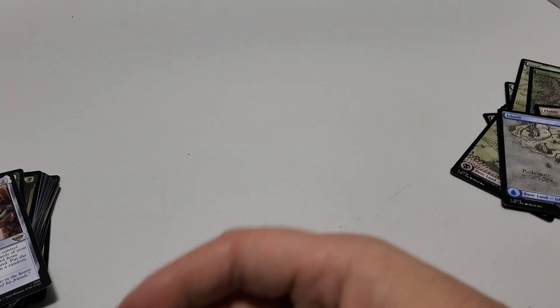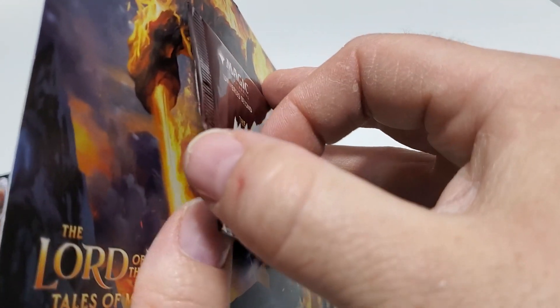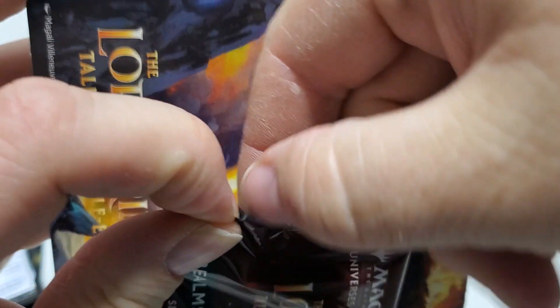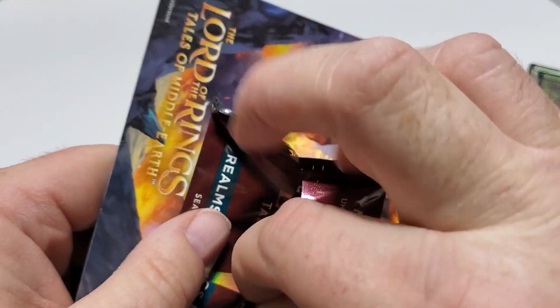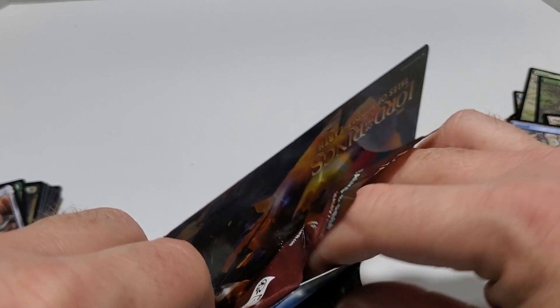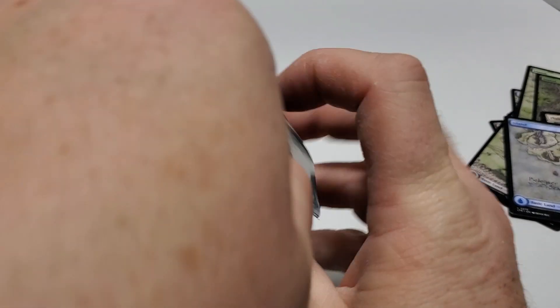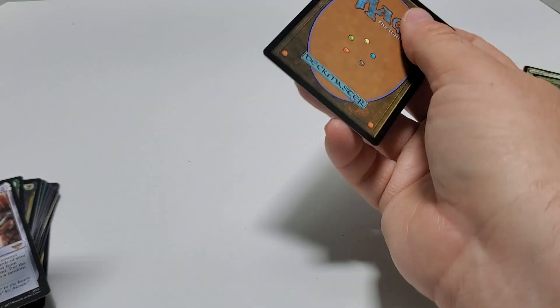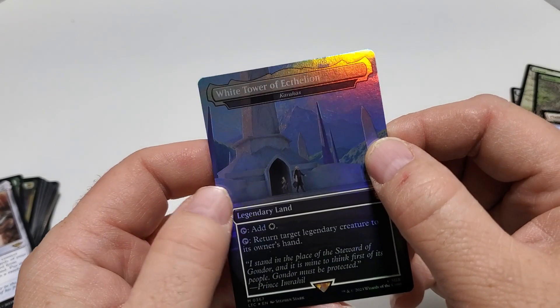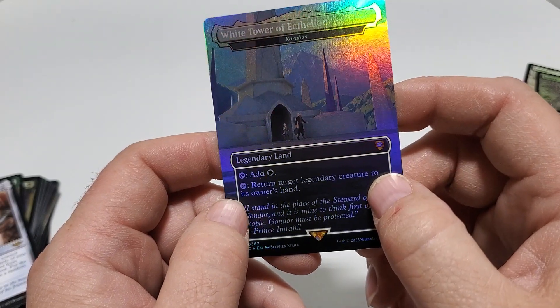Last but not least is the box topper — let's see what I've got in that. I hate how they stick them on. Looks like it's already kind of open here. We have got the White Tower of Ecthelion — Legendary Land. That's a pretty cool one.